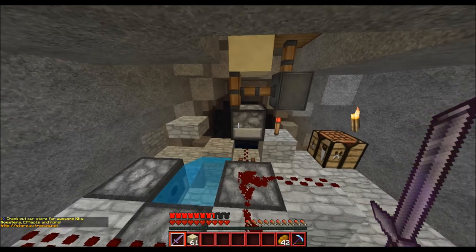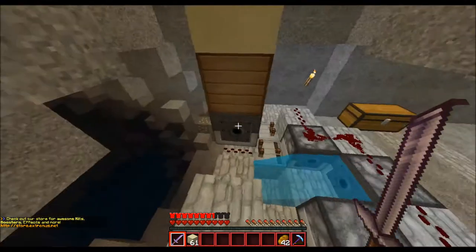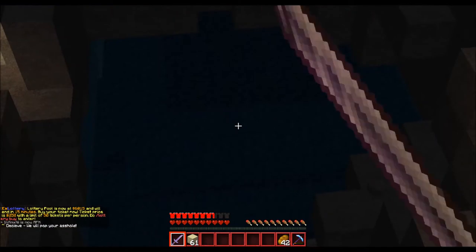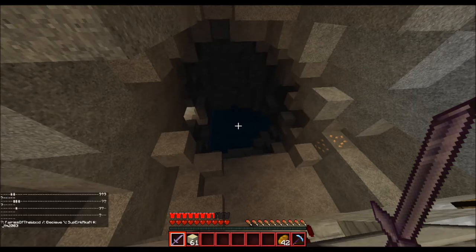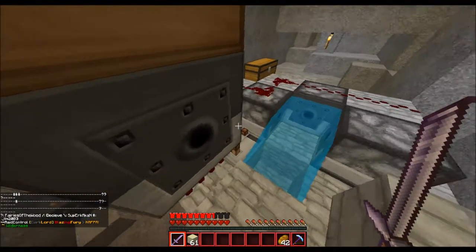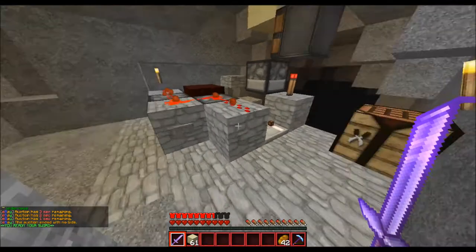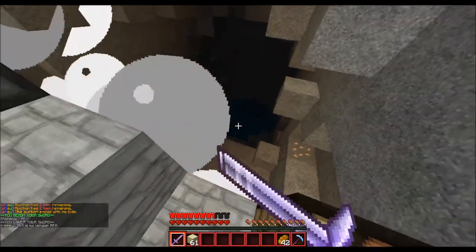Hey guys, EBN Gaming back today with another episode of external inspections on externa's pvp.net. People in the description as always. We have a raid today — I just bought this obsidian-covered base for five thousand dollars. The map is completely claimed, but I decided to build a cannon. I built it off YouTube and it actually works, so we're just gonna hybrid raid this thing. I've already got it loaded up, let's smack that button and hopefully get into this base.